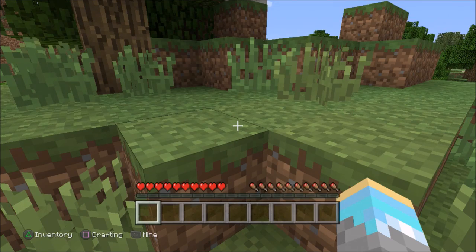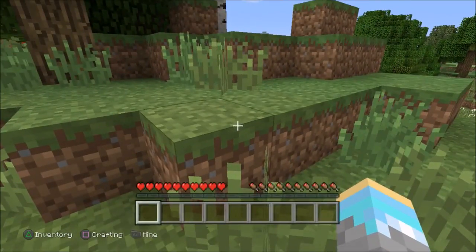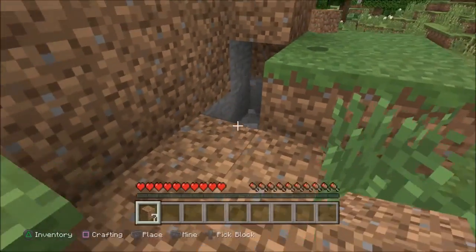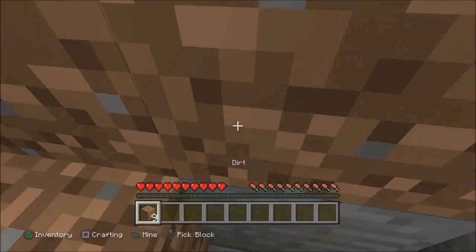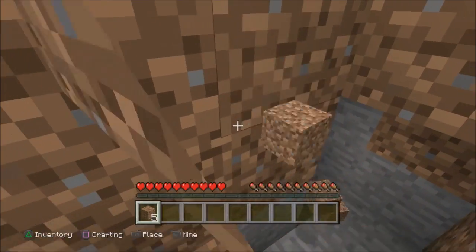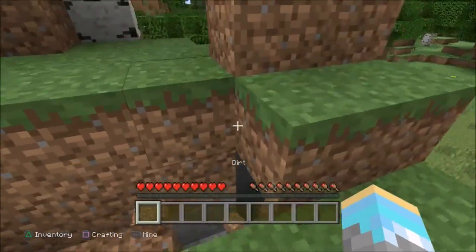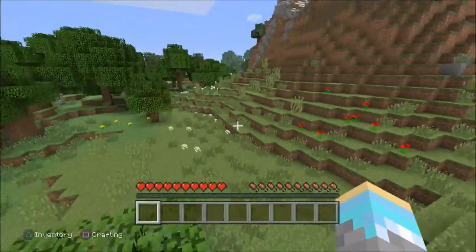Instant mine — this is useful for survival mode, gotta get them trophies. It's like you're in creative but you're in survival. You still need a pickaxe in order to get stone and stuff though, you can't use your hands. Can't mine diamonds with your hands. Instant damage — I need to find a mob.